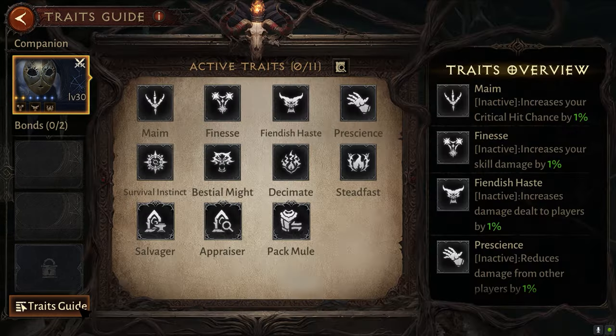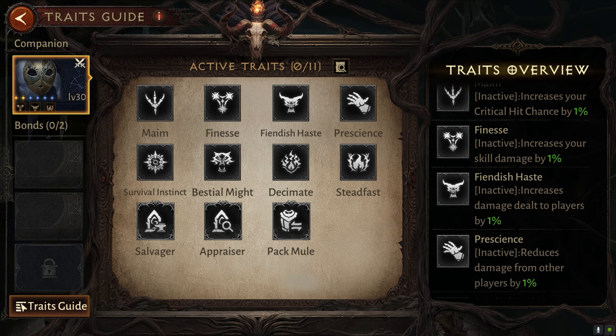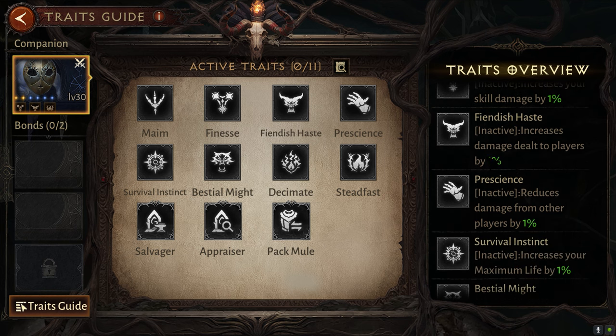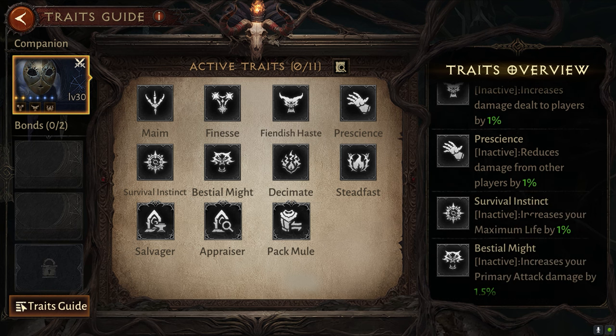The main thing is that they actually give you buffs. As you can see here, I just put on display a character — this companion, this pet — that gives me no buffs currently, and I'll slowly explain what all this means. There are a couple of active traits you can have, and you can have multiple of them active. As you get some of them active, you can have things like hit crit chance by 1% increase, skill damage increase, damage to players increase, etc. All these actually build up, and if you can get many of them, you will be much, much stronger.